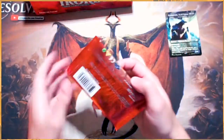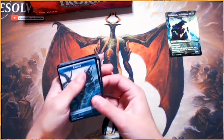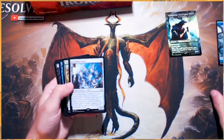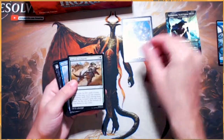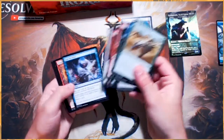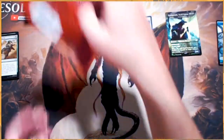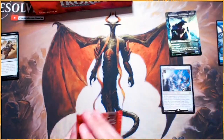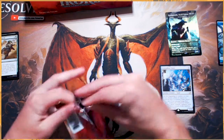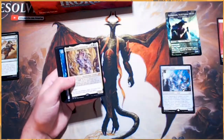We're just going to jump into this. We're not going to spend too much time on the commons and uncommons, just because they're fairly insignificant in the grand scheme of things. Crystalline Giant is a fantastic open though. What we will do is a quick look through just to see if we get any of those alternate art cards — they are absolutely stunning. I love the fact that you can get those in these regular packs.